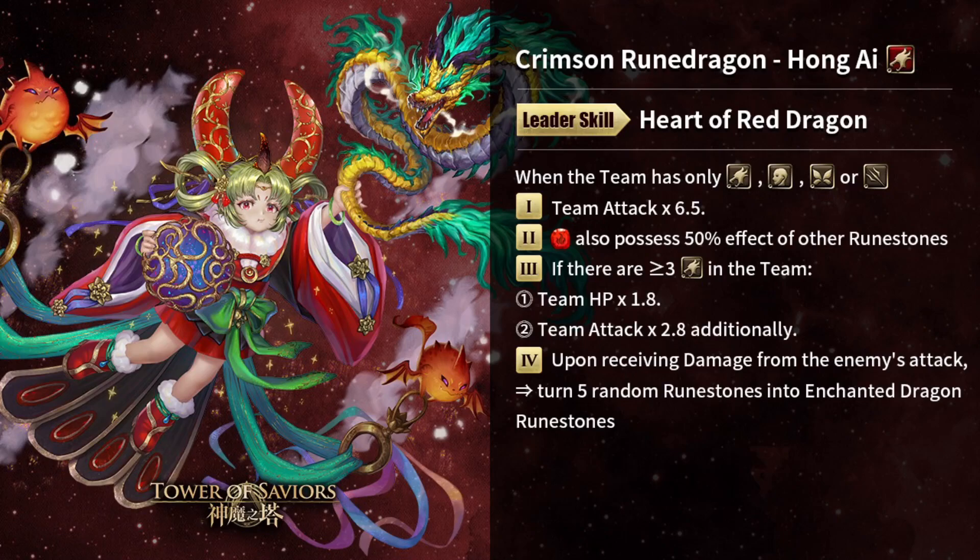Hey, welcome back for another card review. In this video we're going to take a look at Hong Ai, which is the fire dragon and one of the jackpot cards — a 4.5% card from the Sharded series. Let's take a look at the leader skill first.